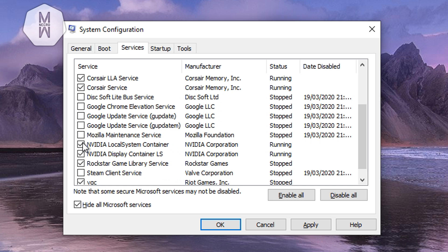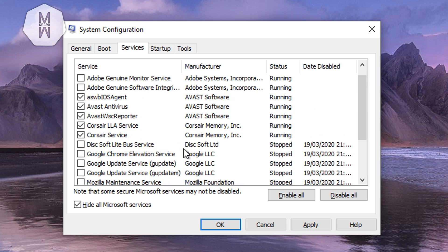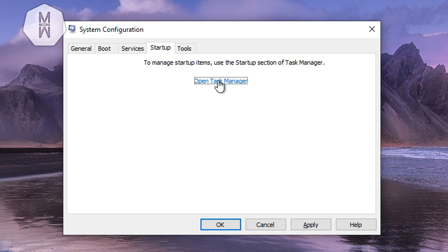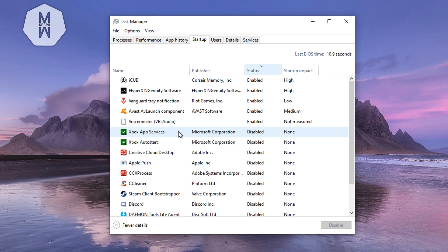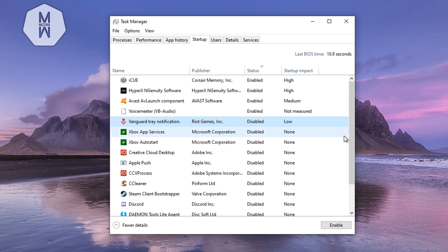For example, I'm keeping Nvidia and my antivirus enabled, but things like Rockstar Games and Riot Games services I don't need running in the background. Only keep your antivirus and graphics card services enabled. Then go to the Startup tab, open Task Manager, and disable everything that starts with your PC that you don't actually need — like Vanguard trade notifications, which load anyway when you open the game.